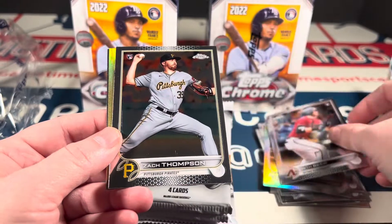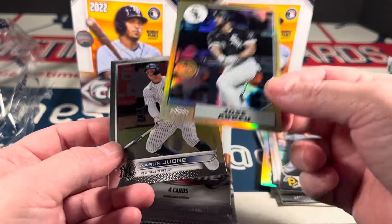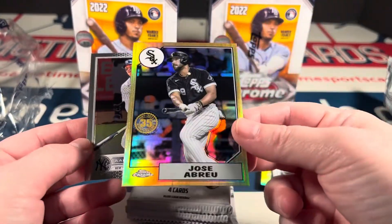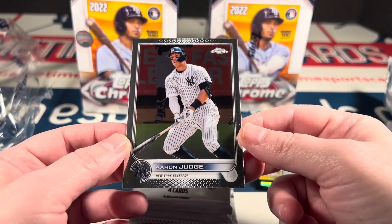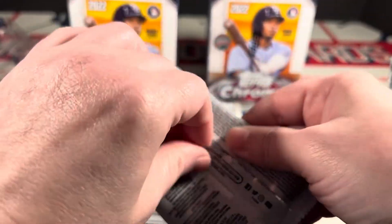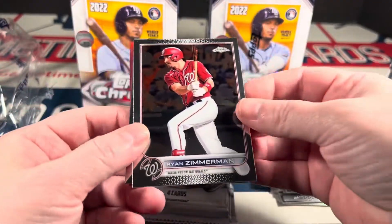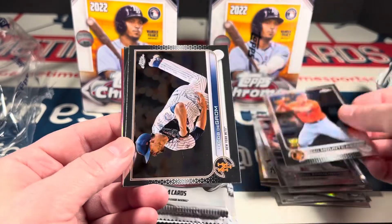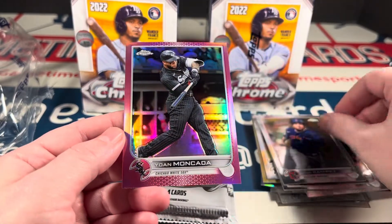Seth Beer, Zach Thompson retro reprint — 87. Aaron Judge! I was gonna say the man of the hour, but more like the man of the season — he has been insane. Zimmerman again. This pack has Zimmerman, Mountcastle, Grom, Ramirez, and a pink Mancada.